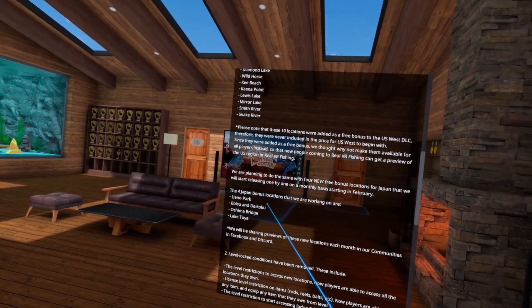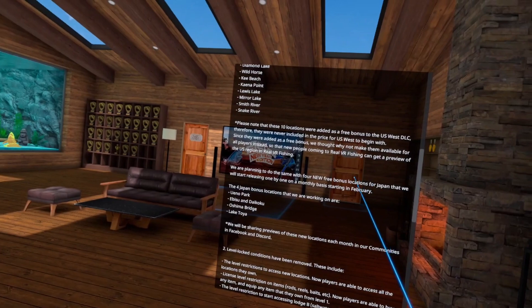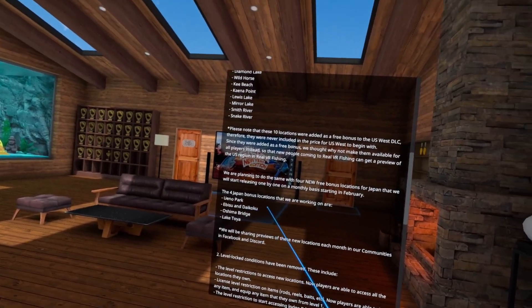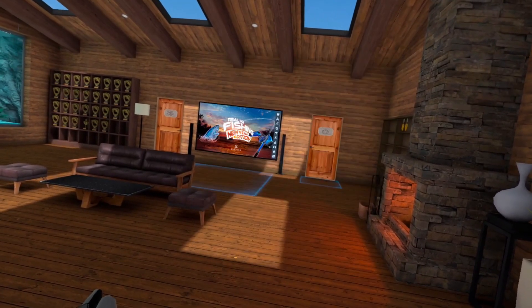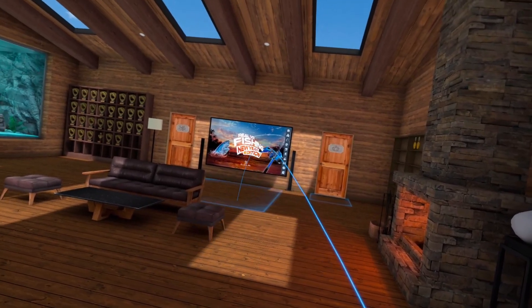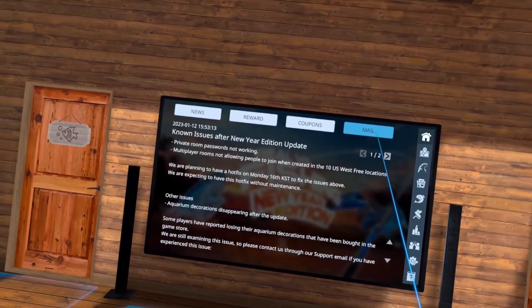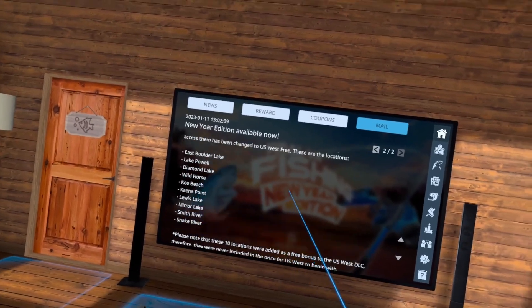They're also going to be giving out Japan DLC maps for free to everybody. You can scroll through and then hit confirm again and it'll go away. If you want to read the mail again, you can go back to the board and click the mail icon in the top right corner — it has the same information, just without all the pretty pictures.